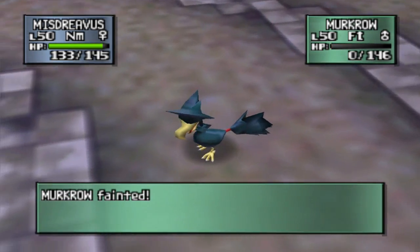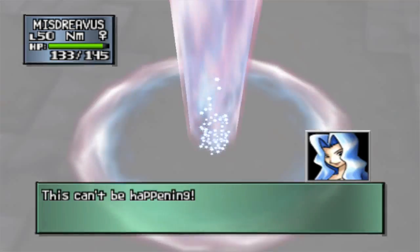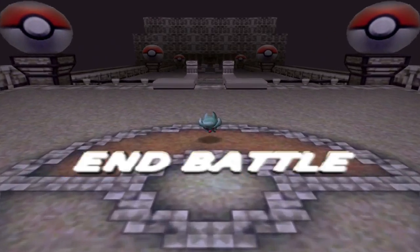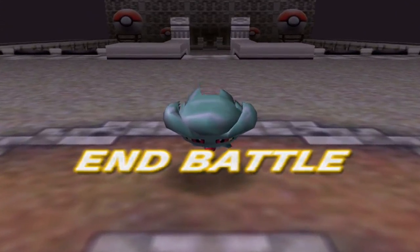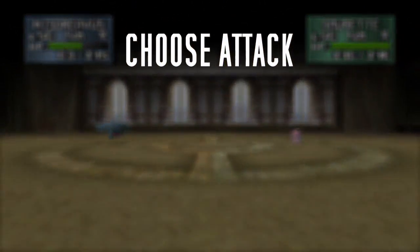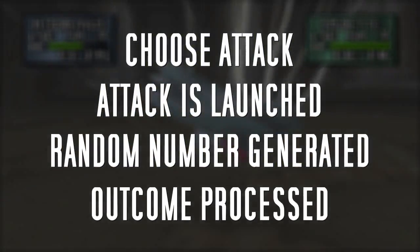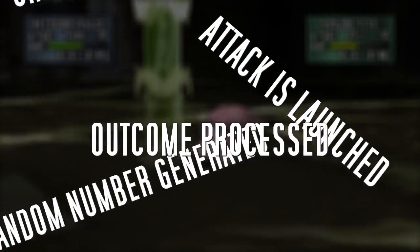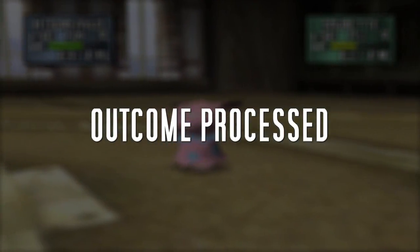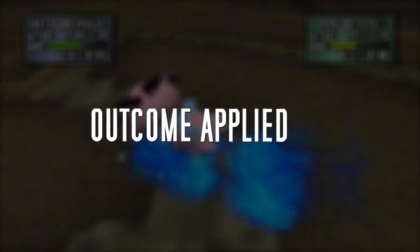The other 30% of the time, it'll just miss and the turn will be wasted. So what I always assumed was that during runtime — during that action phase where the game processes the outcome of a turn — I assumed that was when the game would decide whether or not an attack would hit. You know, you choose the move Thunder, the attack starts, a random number is generated, and based on it, the game decides what the attack will do.